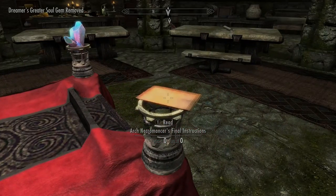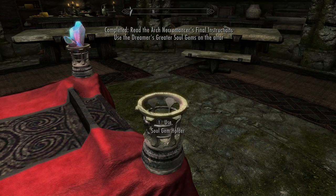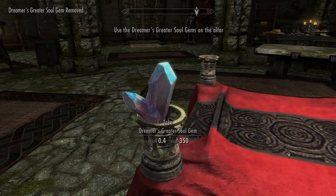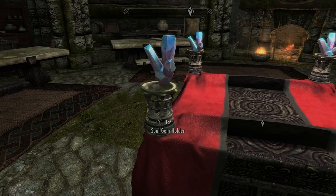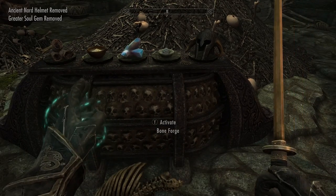The new necromancy stuff they've added in the Skyrim Anniversary content is pretty decent. I'm going to show you something tied to it, where you can have your own necromancy little home. Ghetto Hall isn't as upgradable as some of the other homes, but it will effectively give you the opportunity to get more necromancy-based followers.